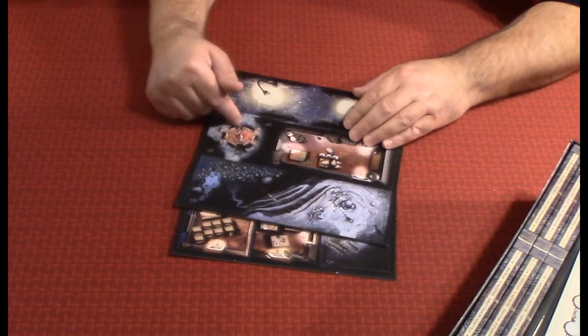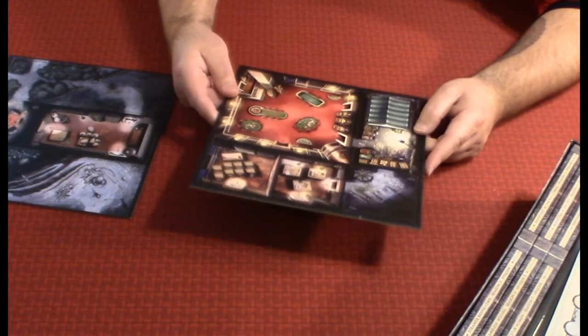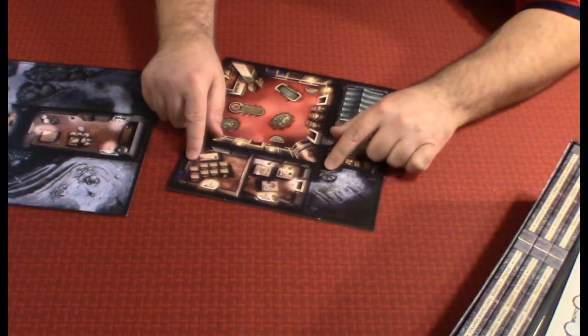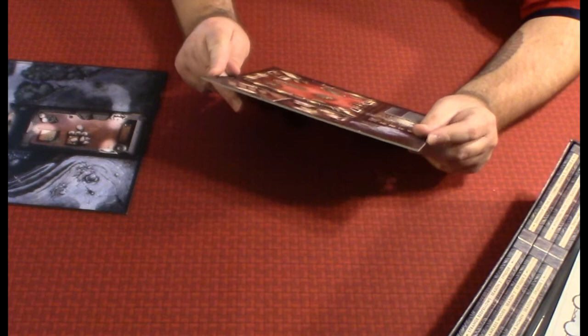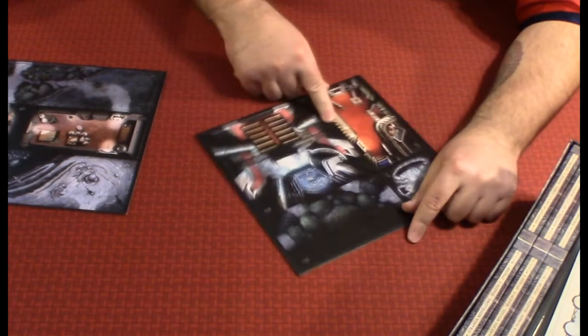It looks like there is some kind of sacrifice going on in one tile. Another looks like a casino room — so if you have the Unspeakable Box, it would make a lot of sense to have Al Capone in this adventure. We have a market tile, and one that looks like a playground with hopscotch, merry-go-round swings, and teeter-totters — creepy looking because it's nighttime. Flipping over: a hallway, cave entrance, and something that looks like a church with pews and an altar.